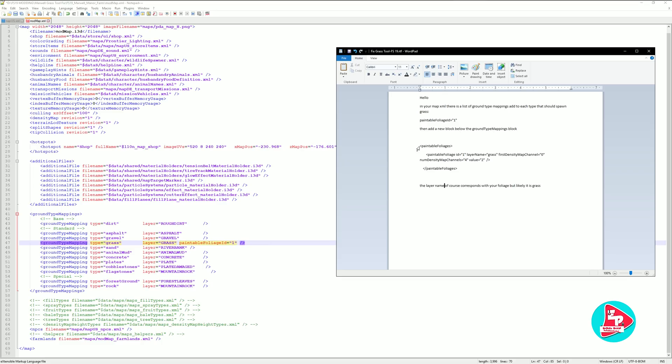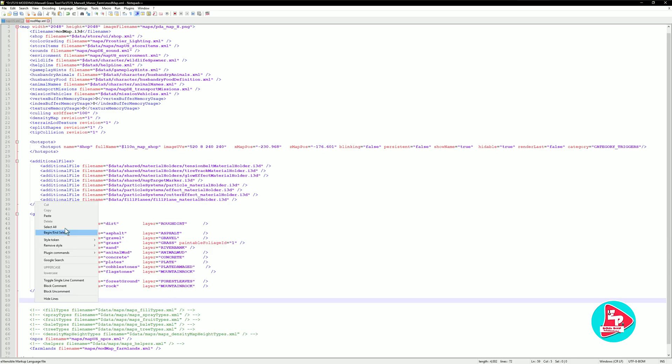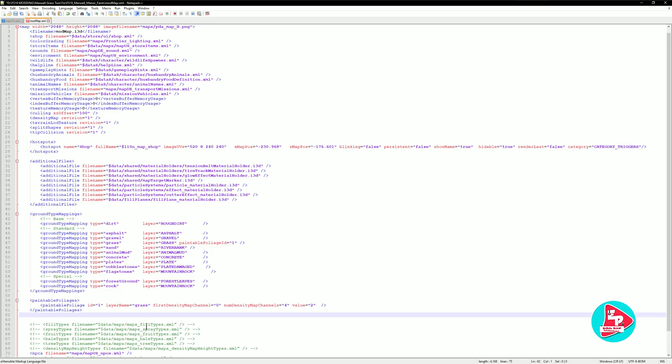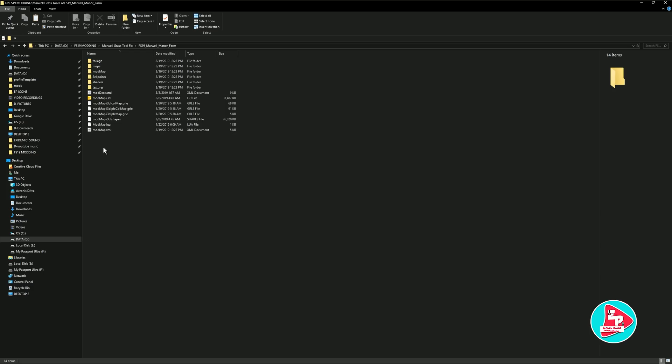The next thing we're going to do is take this entire block of code right there, copy it. And down under ground mappings, I'm going to make a double space — hit enter twice, click right next to it, right click and paste. Now the layer name should be grass. And that's it. Save it — come up here, you see it's red, so you have to save it. And that's it for this portion.